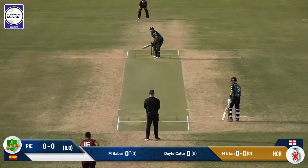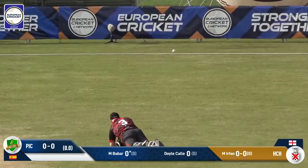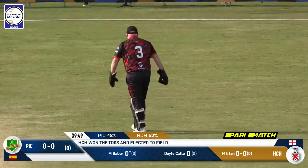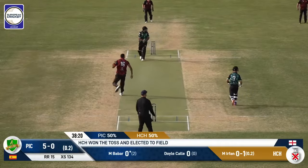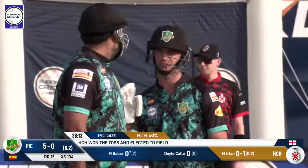Here we go, game on. It's Baba facing up. This one is just off the thigh pad — I think it'll be four leg byes, an unhit four, slightly misdirected by Irfan first up in the first runs of this contest. Pitched up and whipped away nicely by Baba with the pace of Irfan. That's going to race away for the first hit boundary of match four.